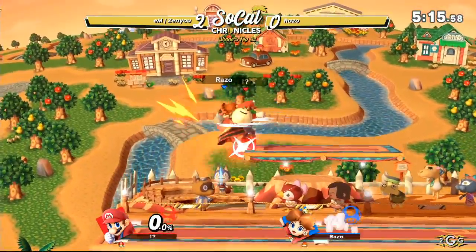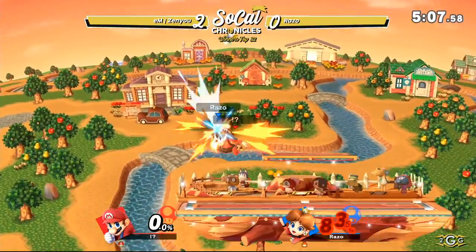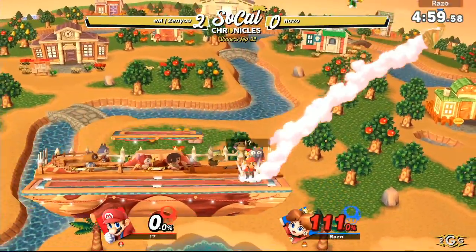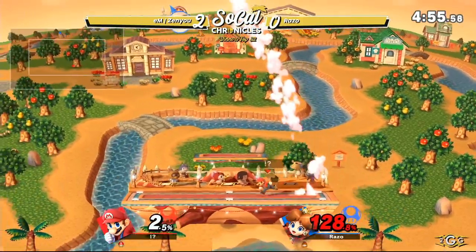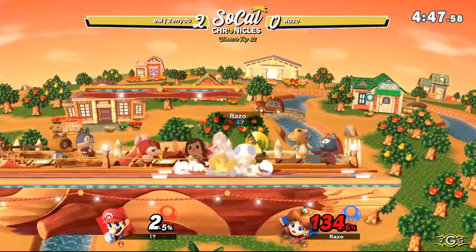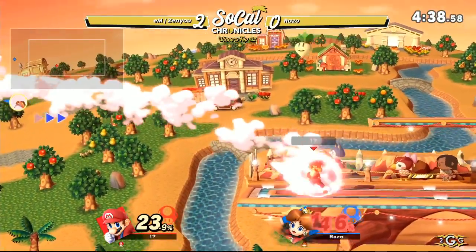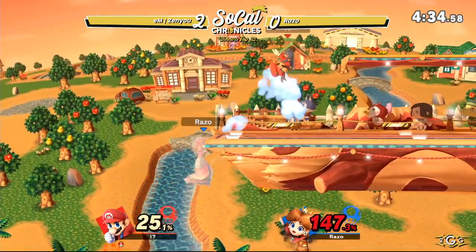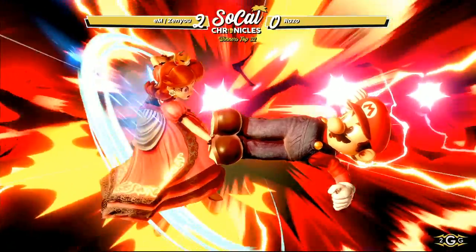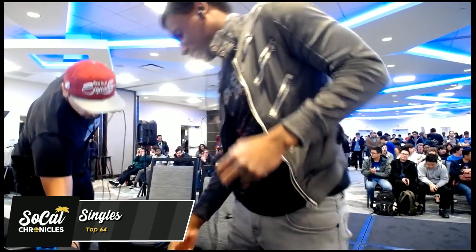Back air connecting for Razo, cleaning up that stock and bringing the stocks even. Gets that back air, going to get another re-grab into the up air — goes for three up airs rather than an up-B finisher, still tacking on the damage. 95%. Almost got a forward smash read on that roll but wasn't quite able to find it. We see another cross up coming out from Zenyu — using Nair to cross up is such a good tool because it lasts so long and it's such a meaty hitbox. It just puts your opponent in a bad situation by being behind them. Back throw — that should be dead. Not going to take the stock just yet. Razo hangs on, but just the feet planted onto Daisy's face, and Zenyu's going to take that 3-0. Very convincing 3-0.